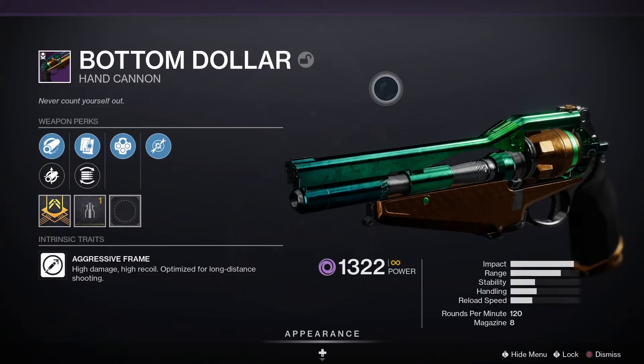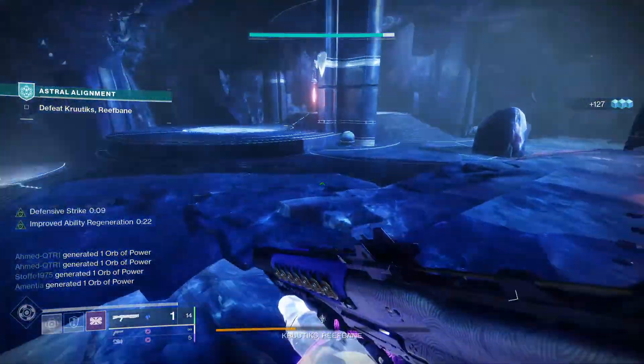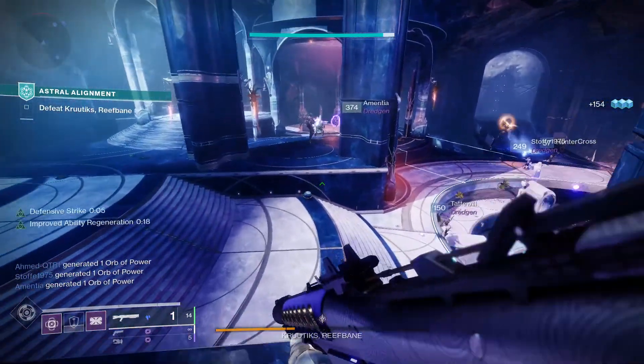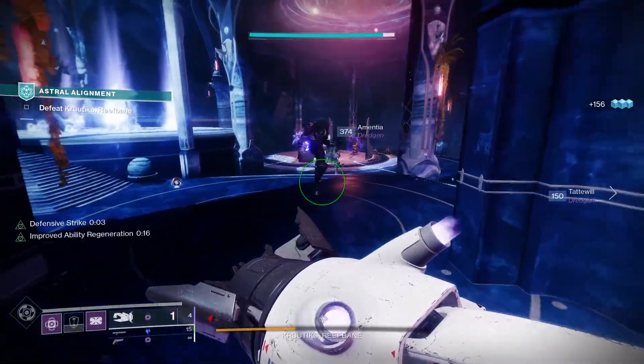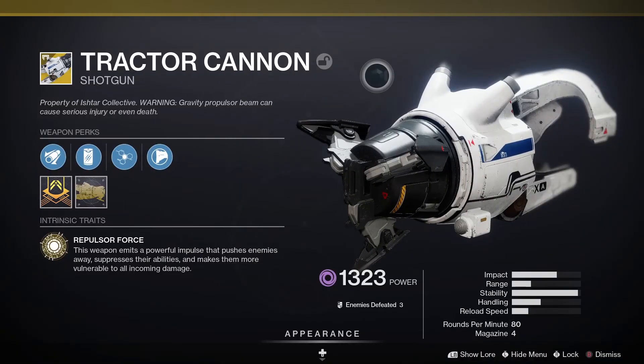In the energy slot I'm using Bottom Dollar — a Void energy 120 hand cannon. Void is really important here because I want to use the same energy type as my subclass to get the benefit of the elemental well mods, which I'll go into in a few minutes.